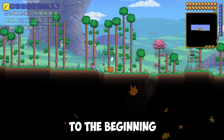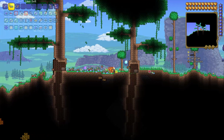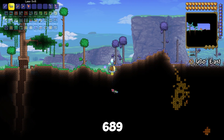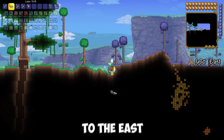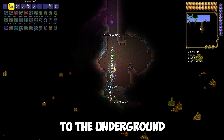After appearing, go to the right to the beginning of the corrupted biome. In case you have a compass, this place is at coordinate 689 to the east. At this point, start digging down to the underground lake.